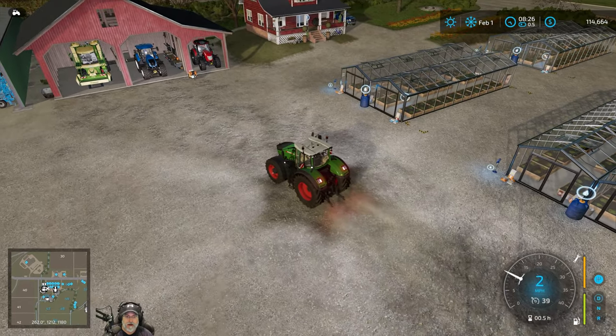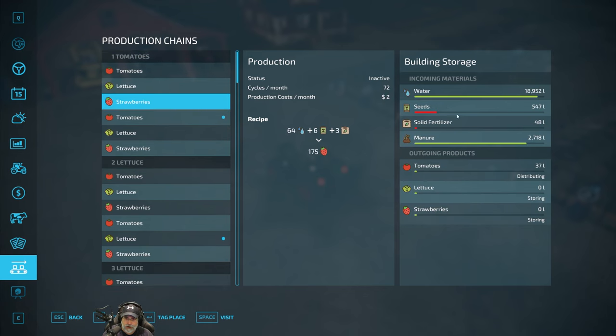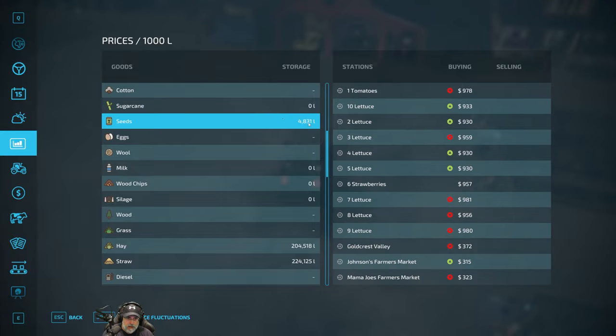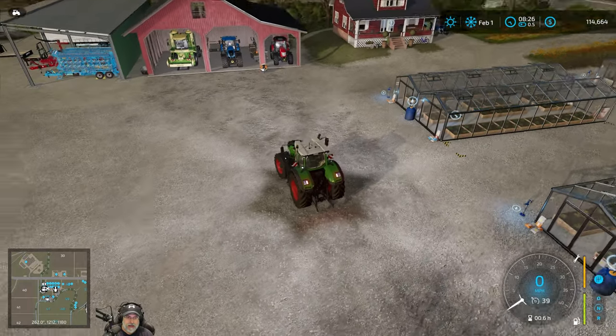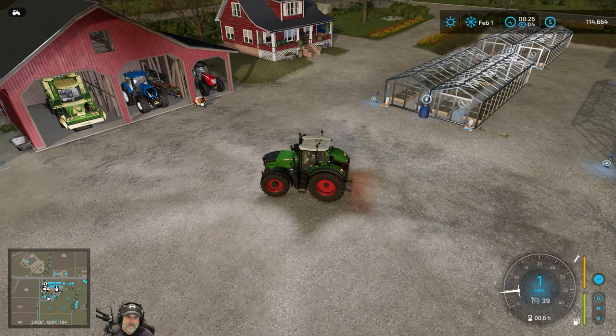Okay guys, our greenhouses are in good shape as far as their product goes. They are low on seeds, so we'll probably redo the seeds at the end of this month or very beginning of next month. I do have some seeds in storage, not a lot — we'll probably have to buy some more, which we can do, not a big deal. With that, I think we're going to wrap up this episode. I haven't figured out where to park the Fendt — the Fendt needs a home.